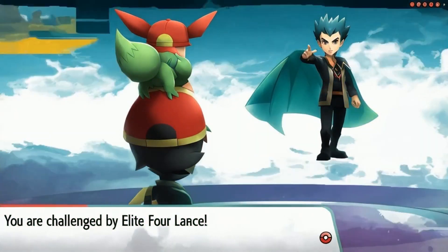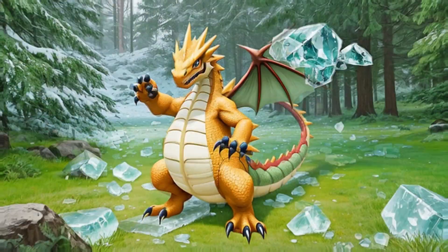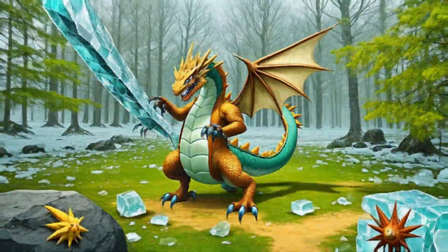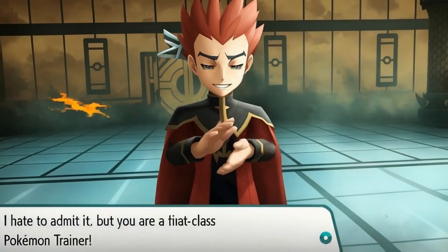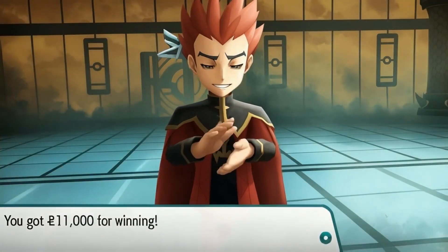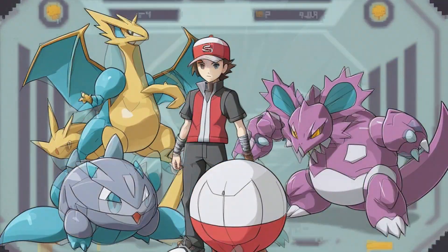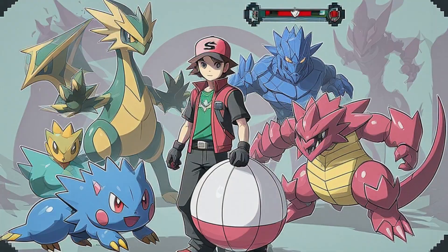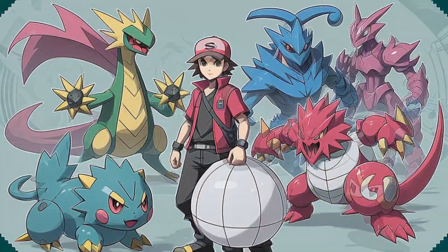My Avenger team is looking pretty good — sorry Fero, you couldn't be there. I fight Lance now and he is a problem for me. Him and his non-Dragon team somehow manages with a Hyper Beam to kill Snorlax. I'm like, oh — this is not good. I've got four Pokemon against a rival fight. Nidoking, Lapras, Charizard, and Electrode. Let's see how this goes.